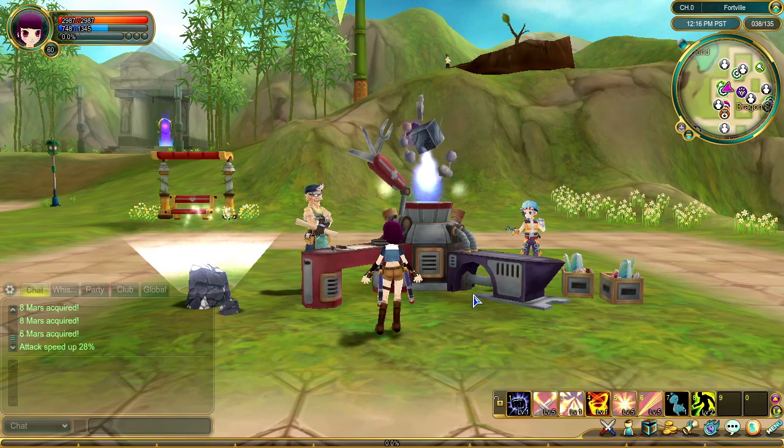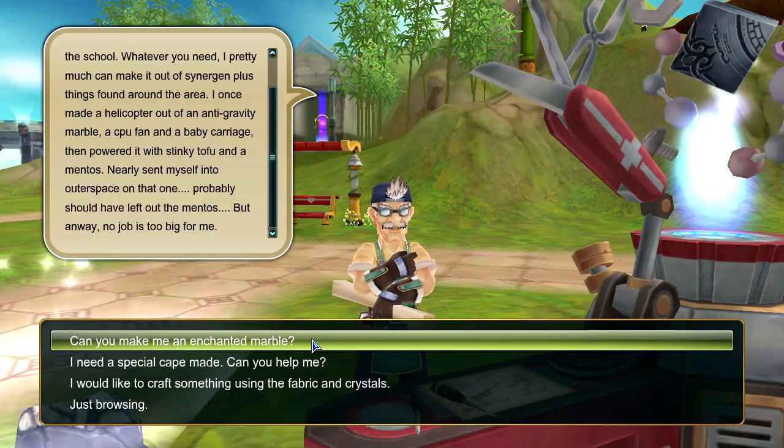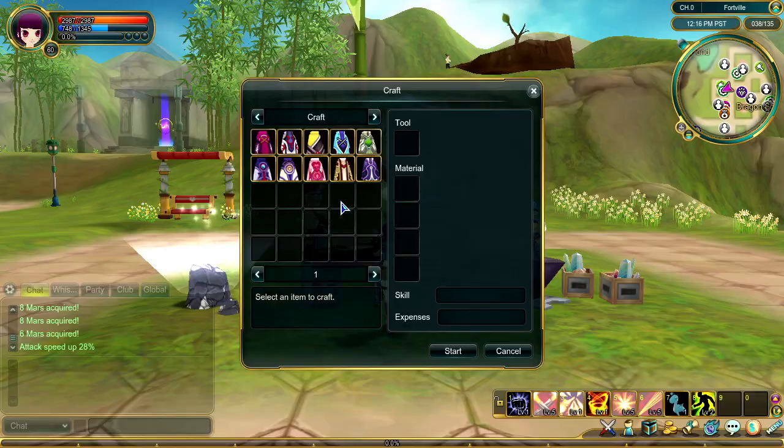When you're ready to start crafting, talk to Dr. Chow and select what type of item you would like him to make. If you have the required materials, you can have him build it.